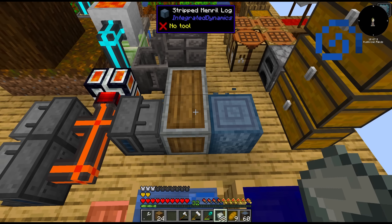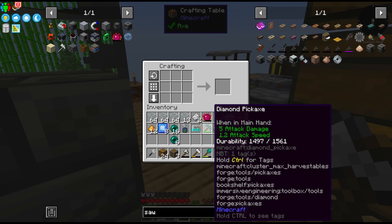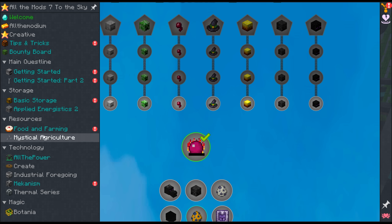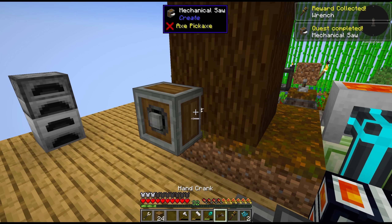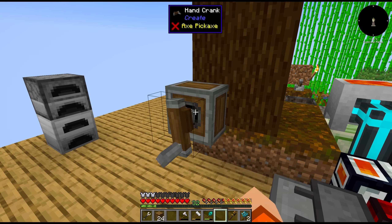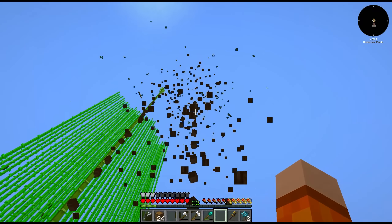I had this kind of crazy idea — it used to be possible to cut down whole trees with Create using the mechanical saw. If we place this against the tree we have to rotate it — I think we need the wrench, and we get that from the quest. If we rotate this and hand crank it to give it some stress units... does it cut the whole tree? Maybe it just needs the last log — it does work! Does it work on mineral? I think probably we have to get rid of these roots around the outside.